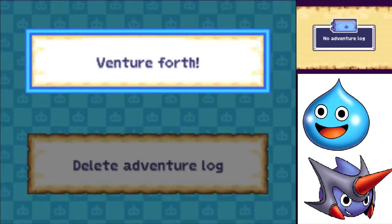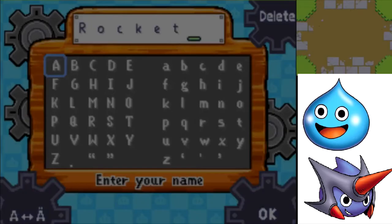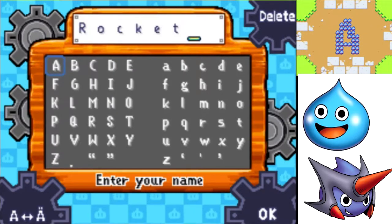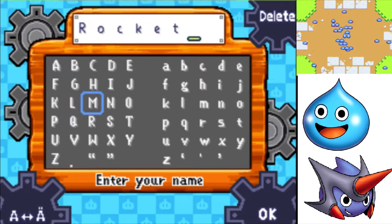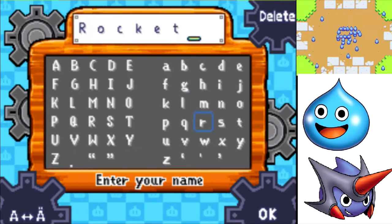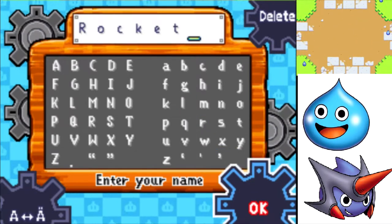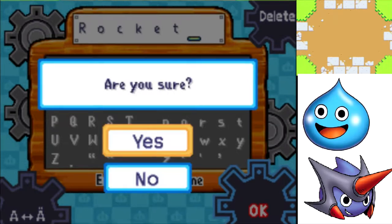One of the few bad things about this game is there's only one folder, but we can make do with that. We're going to venture forth and get to select our name. As you can see, you've got the little slimes up on the top screen that go in the shape of the letter you are hovering over, including lowercase. We're just going to name ourselves Rocket — that's the name of the main character, and I'm boring and default.